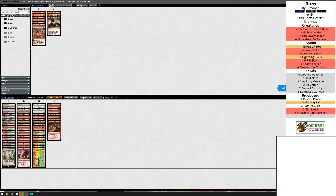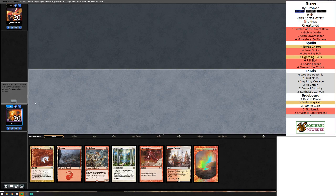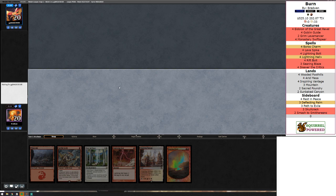Sideboard time: Grim Lavamancer becomes significantly worse with Rest in Peace. Eidolon is semi-good against this deck. Searing Blaze is really good. Skewer is our weaker burn spell. We mulligan looking for Rest in Peace — we found it, we'll happily keep. Surprisingly, I'm going to get rid of the Boros Charm.